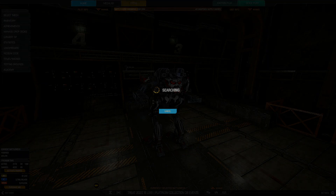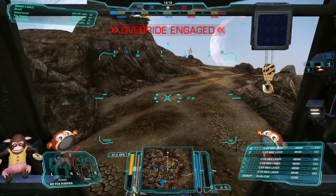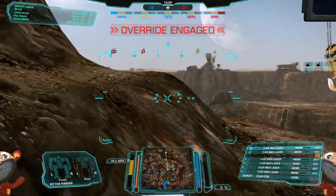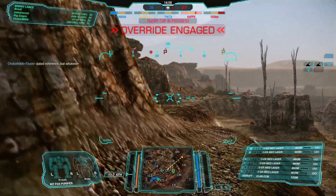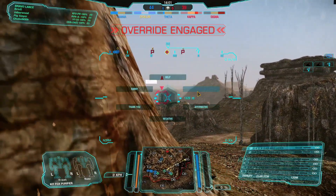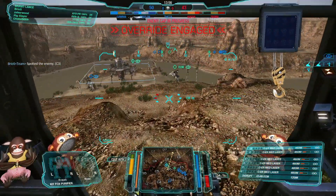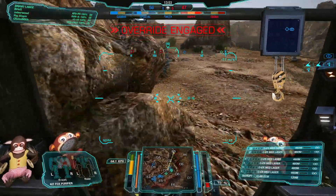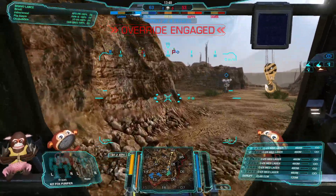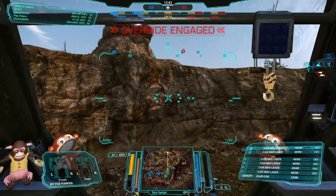Here I am on the ever-popular Kenyan Network map for the first showcase match. I'm in Bravo lance which is full of fast-moving lights and mediums, so we're going to move along the right side. I'm trying to get to Charlie 5 / Charlie 6 area to deny the enemy that sniping position, find targets, and fire from the flanks. Hopefully we don't NASCAR — that's always a problem in this game mode.